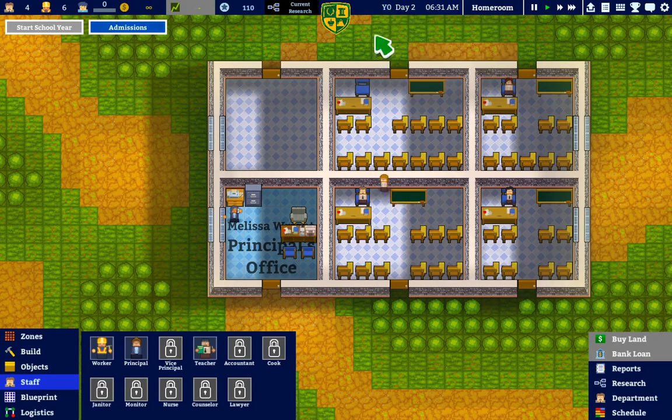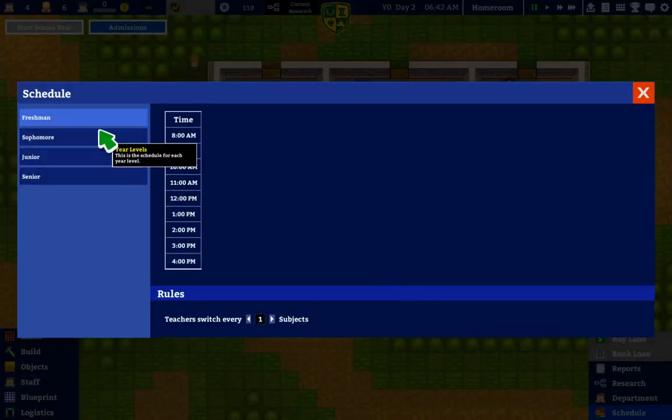Okay, are we gonna have these guys for day two? I mean I still haven't had the option to start the school year — I'm guessing there are things I must do, because I haven't seen any kids come in either. Having a schedule might help.